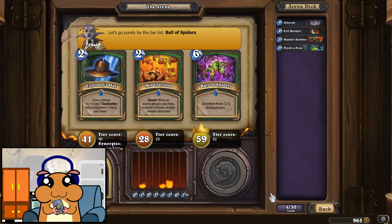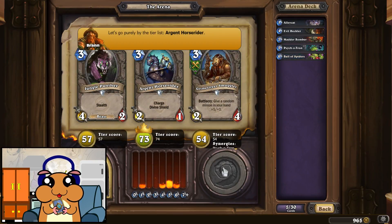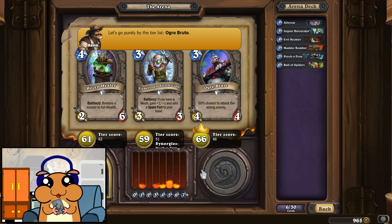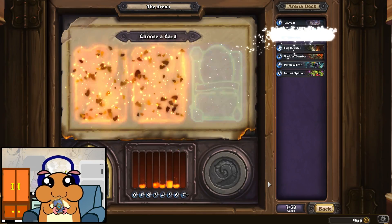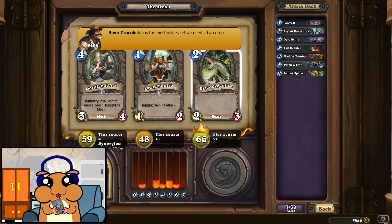Damn it. Argent Horse Rider — that's a pretty good one. Ogre Brute. No two drops so far, so we gotta go with this one.